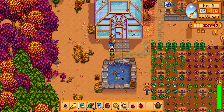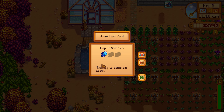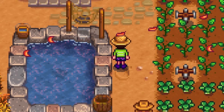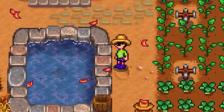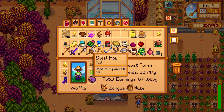Went to the fish pond — you just drag and drop the fish in. Can hold up to three spook fish right now. Explored the pond's appearance settings and changed it. The new look is a bit cleaner — something floating near the pathway which is a minor aesthetic issue but overall looks better.